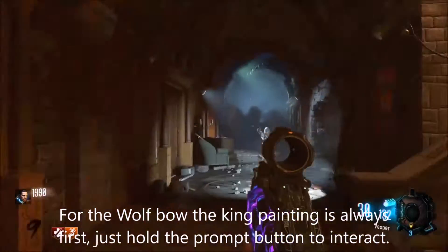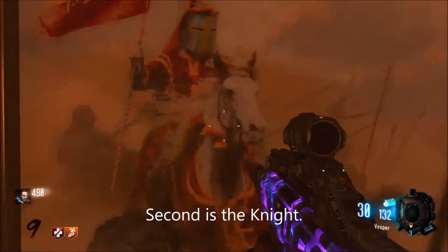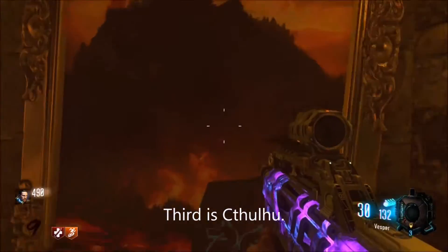This is a tutorial for the wolf bow. First off, you need to find these four paintings around the map. Make sure you're doing it in the right order, otherwise you're going to need to restart it.